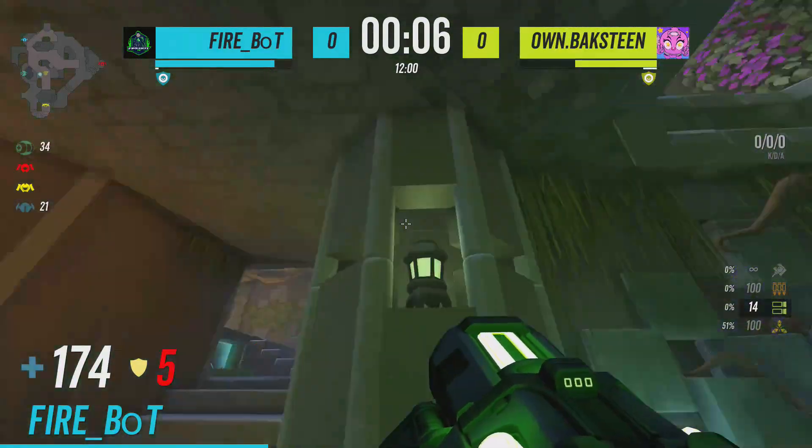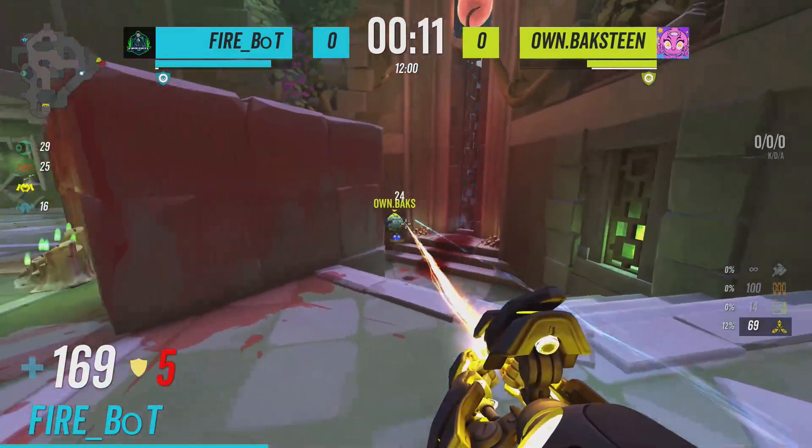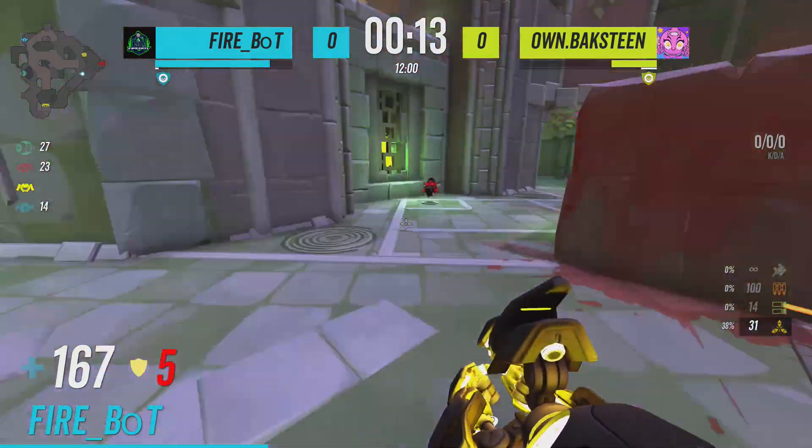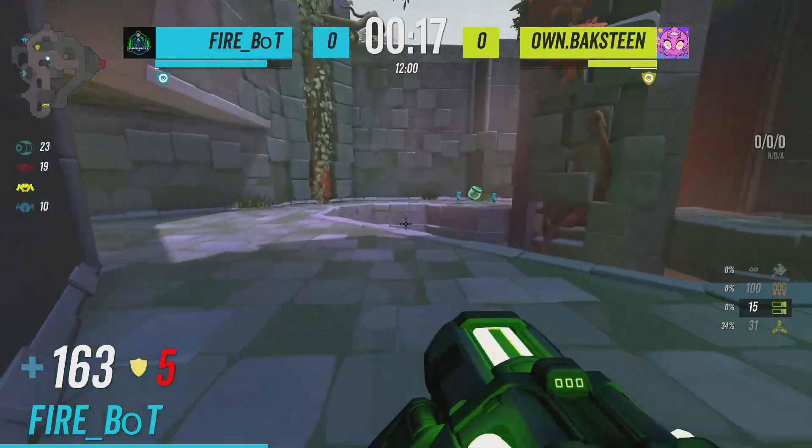The Mega was already picked up and Bakstein spawns pretty much next to it as well, going for the red — pretty much quartered there. Firebot catches some very nice shaft damage on them.